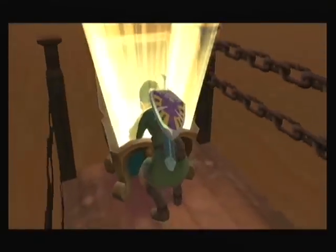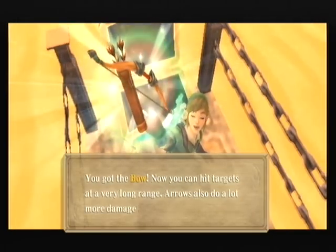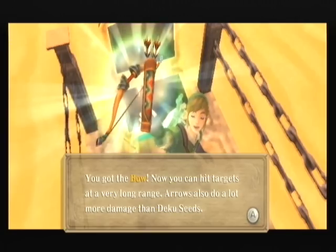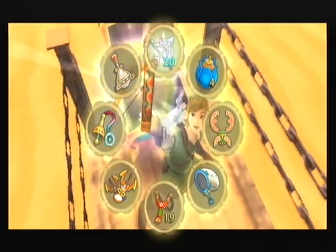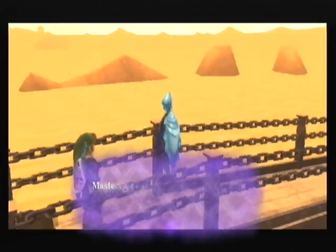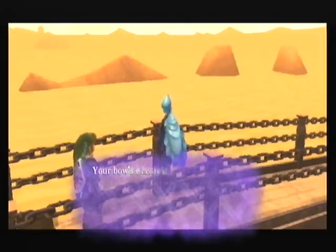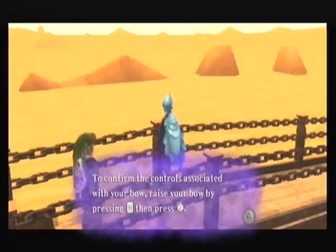Right, let's open this chest and get a well-deserved reward. So we finally get the bow! Now you can hit targets at a very long range. Arrows also do a lot more damage than Deku Seeds. Fi's going to explain — your bow's elasticity can propel arrows through the air. Okay, we know how to work the bow, Fi. We've played Zelda before.